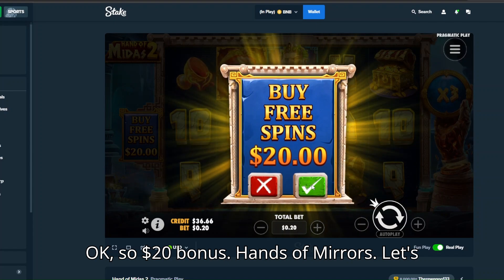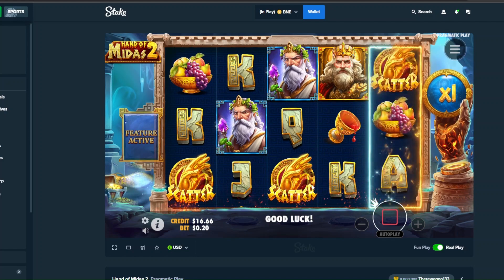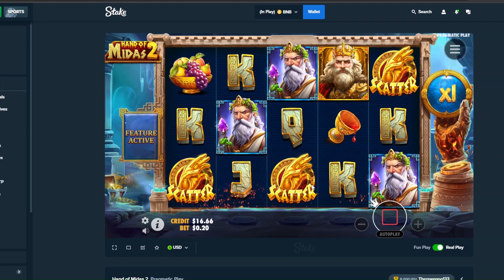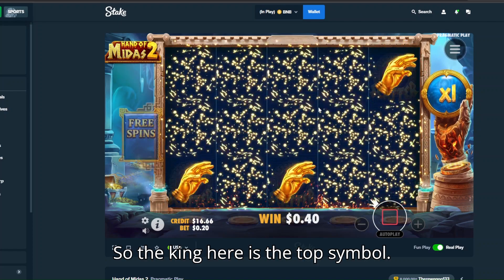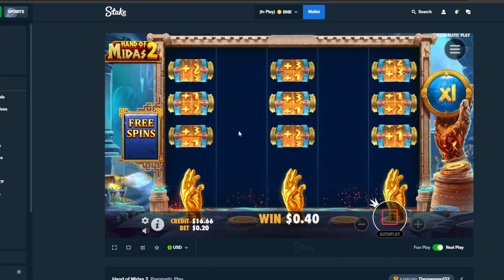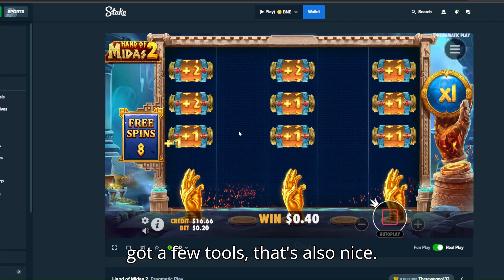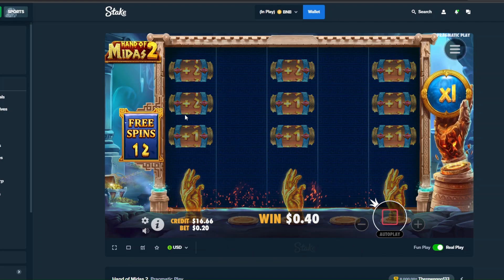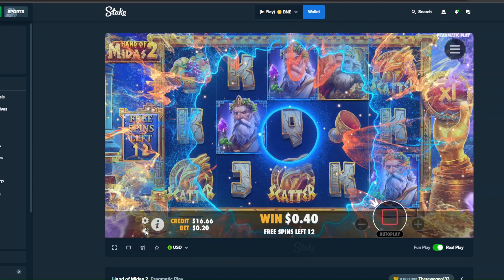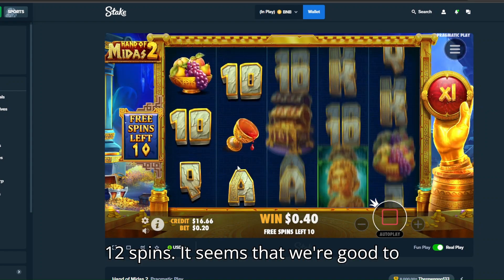Okay so $20 bonus. Hand of Midas 2, let's try it. Let me guess — yeah we got it. So the king here is the top symbol. Now we want to see a lot of spins, like 3-3-3-3-3. We got a few twos, that's also nice. Okay 12 spins. It seems that we're all good to go.